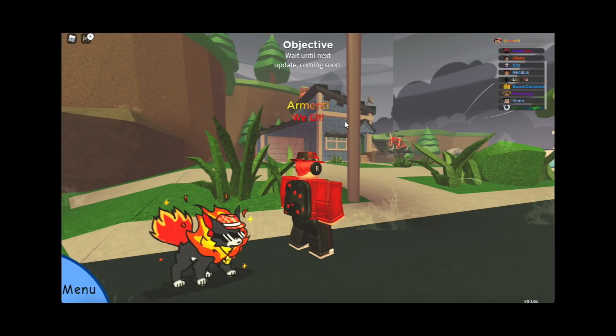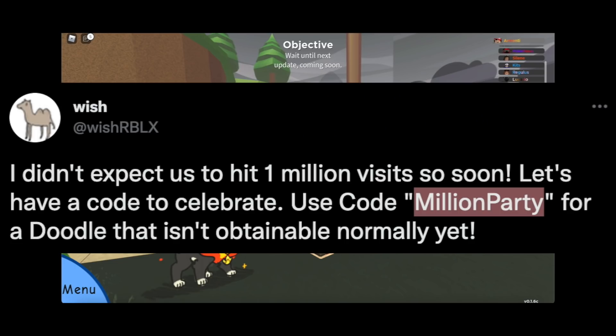Now that I'm giving away codes, I might as well share this code that Wish posted a few hours ago on Twitter — just write 'million party' and you'll get a free doodle in the game.